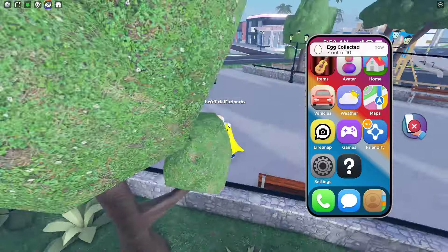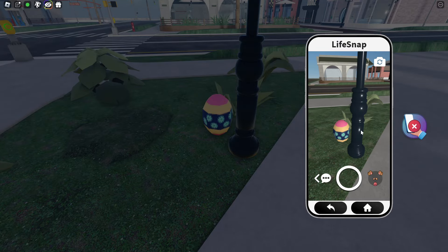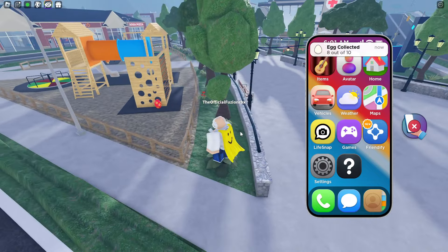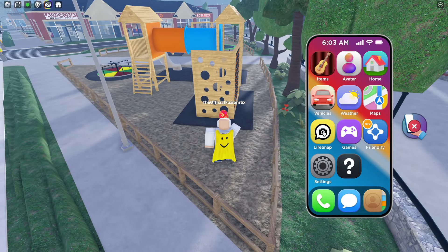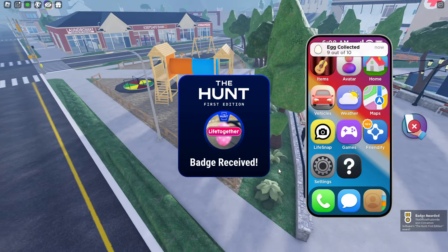And then there's one over here by this lamppost. Let's go like this, flip the camera, take a photo — eight out of ten. This is extremely, extremely easy. Here's one right here — we're going to flip the camera, take a photo, go back like that. Badge received! I got nine out of ten.